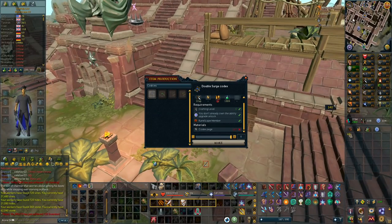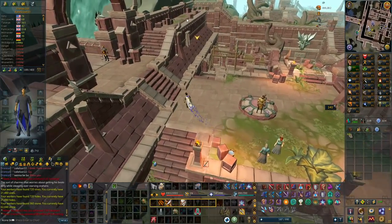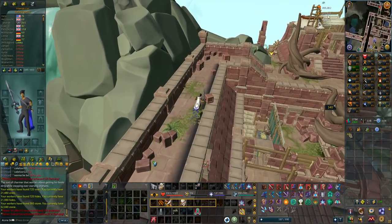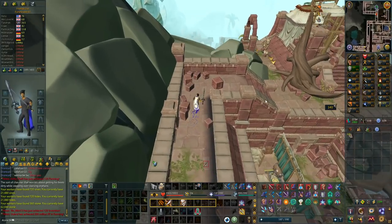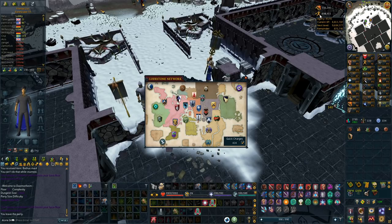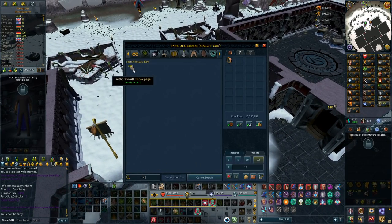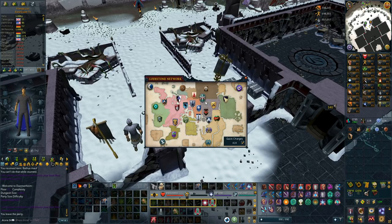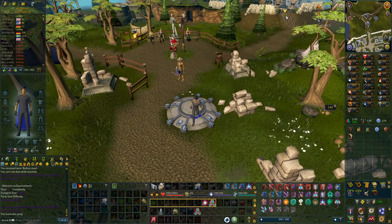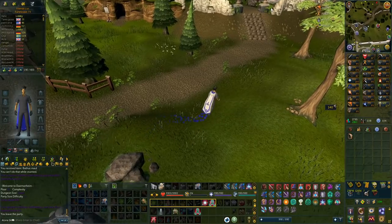Not the most experience from a diary but the excalibur is super good - enhanced excalibur achieved, and if I activate it I get a nice heal every five minutes. I do want to get the double surge codex - it costs 500 pages and I have 105 already. You get like 10 or maybe more from a full lap of Anachronia and I think this should be one of the best methods to get 99 agility. Let's do this until I have at least 500 pages.